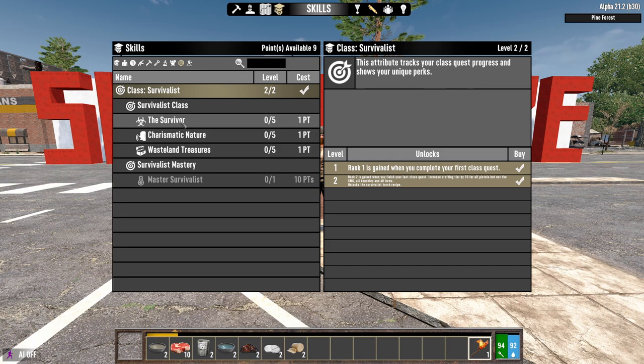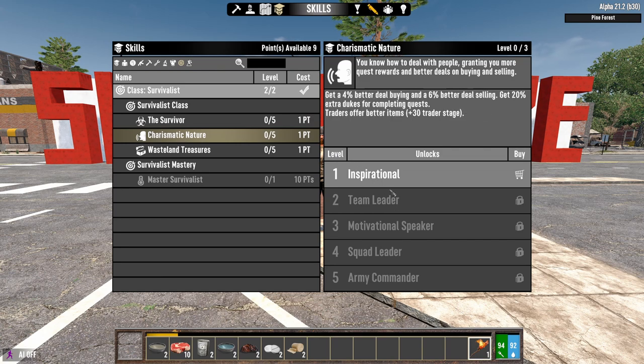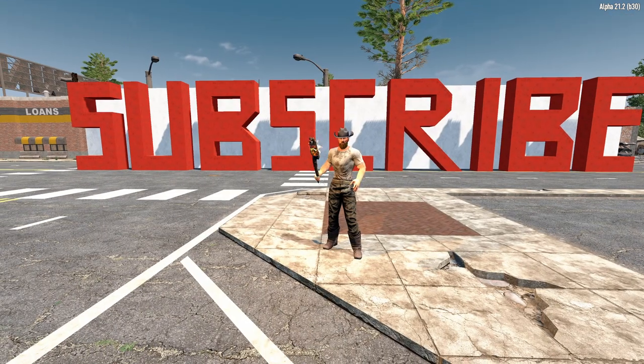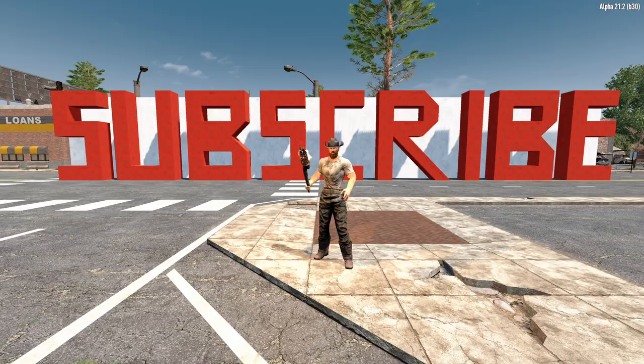The skills are not really that great. You get Survivor, which protects you from heat and cold; Charismatic Nature for better rewards from trader jobs; and Wasteland Treasure, which is a good loot bonus — but in the beginning, your loot stage is so low that these percentages won't matter much. It's a pretty useless class, not really that great, so I gave it the seventh position.